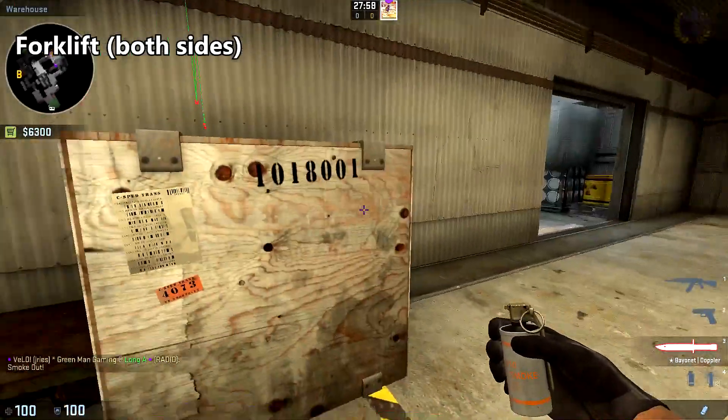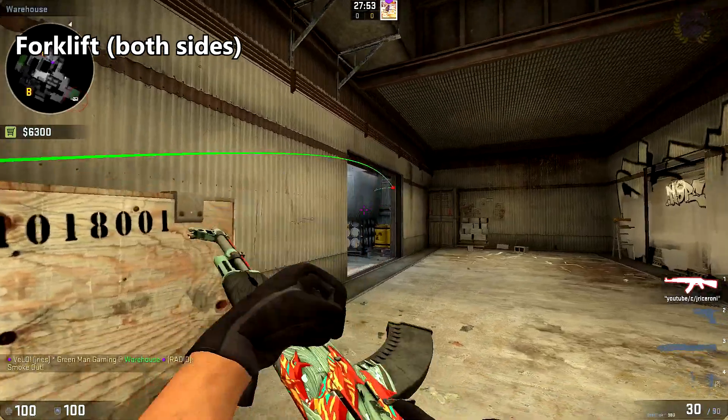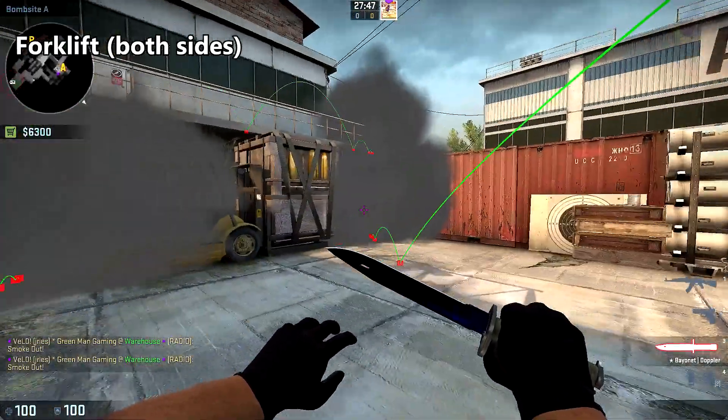To smoke off both sides of forklift: for the first one, come up to the edge of this box here and just throw against the door frame right there. To smoke off the other side, do a slight running throw against the white box there.